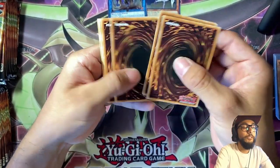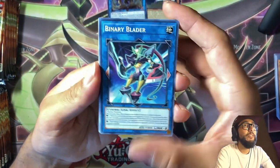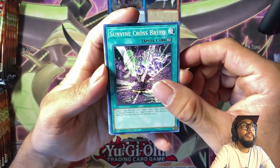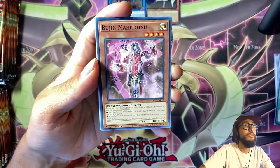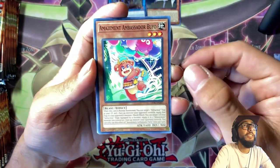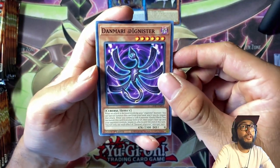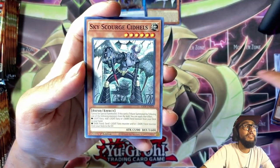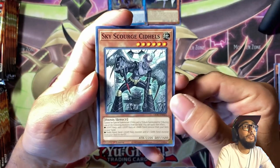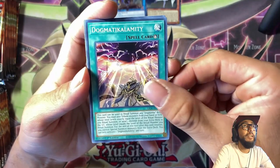Next pack: Binary Blader - another cool card. Sunvine Crossbreed, Bujin Mahitotsu, more Bujin cards, Amazement Ambassador Buffon, Danmari at Ignister, Sky Scourge, Dogmatic Calamity. I:P Masquerena again - and oh my god...